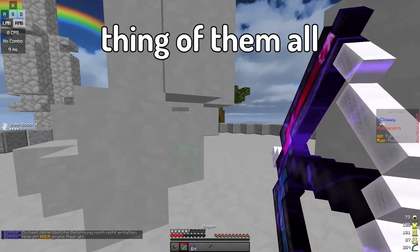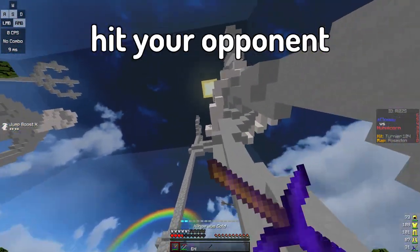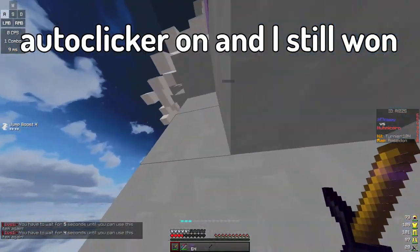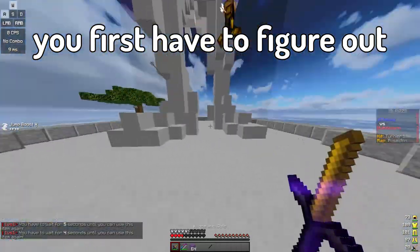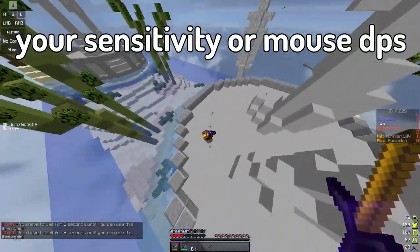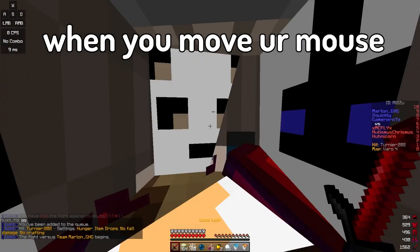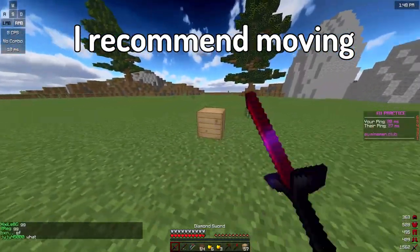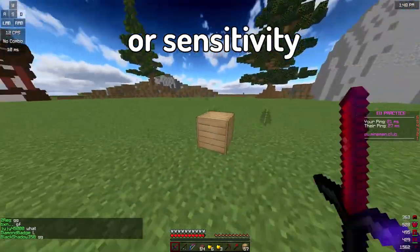Aim is the most important thing of them all. You can have like 100 CPS but without aim you still wouldn't be able to hit your opponents. A few weeks ago I actually played against a friend who had an auto clicker on and I still won. For your aim to improve you first have to figure out your sensitivity or mouse DPS. If you don't know what DPS is, it's basically how far your cursor moves when you move your mouse. You can customize it with most gaming mice. I recommend moving around a block and just clicking at it while you change your DPS or sensitivity.